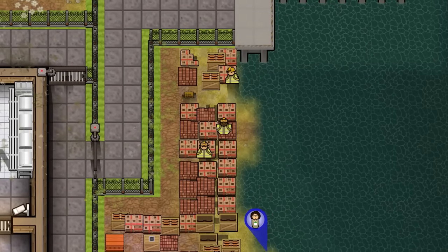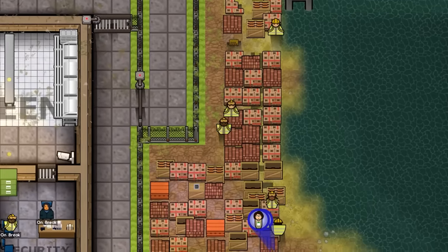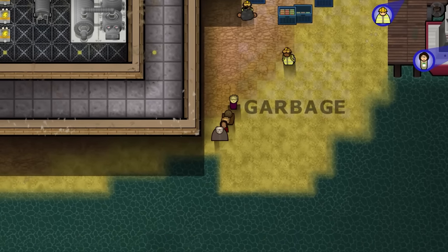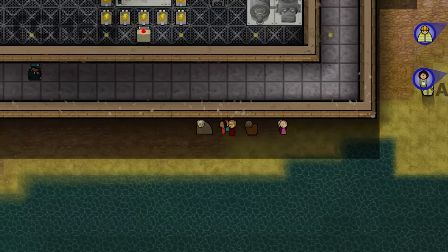Welcome back once again to Prison Architect and indeed a new series. Today's beverage is a very light and refreshing rhubarb and raspberry flavoured sparkling water — very hydrating indeed. Not too sure what's going on in the splash screen in the background there.